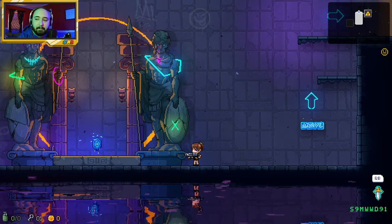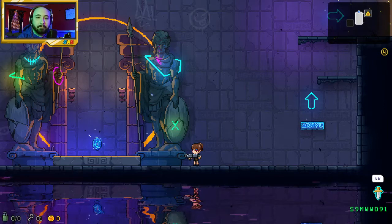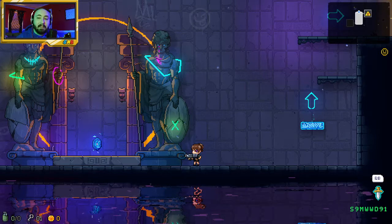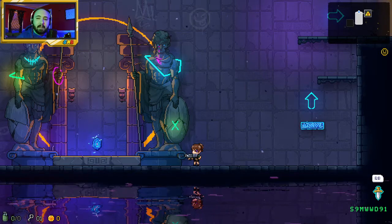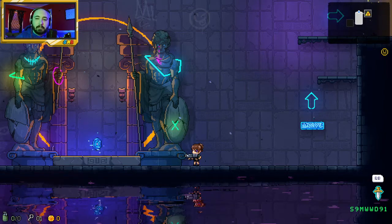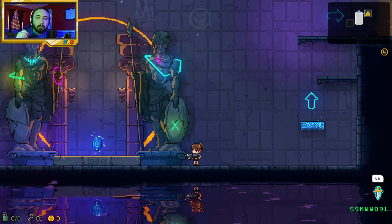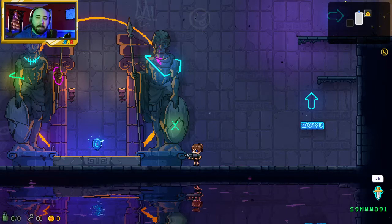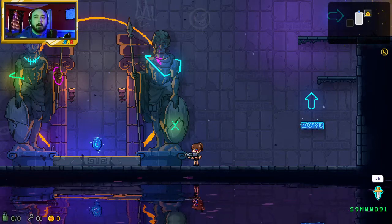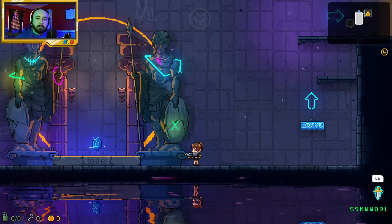Hey Supa, how does the play-along feature work in this game? So down at the bottom right-hand corner you see that seed S9MWWD91 — if you type that in, up at the very top right before you drop in the hole, there's a little statue of Athena and you just enter it in there. You'll get the same seed as what I'm playing right now so everything will be the same. It's like a seeded run — similar to how the Binding of Isaac works. All the items will be seeded, but as you change things it will change your run, so you can tell me what's in different rooms.